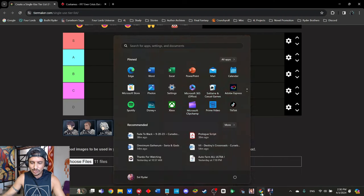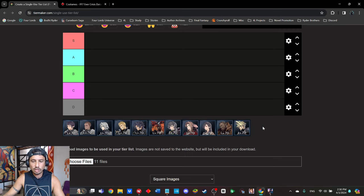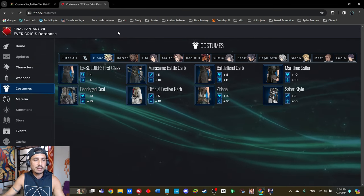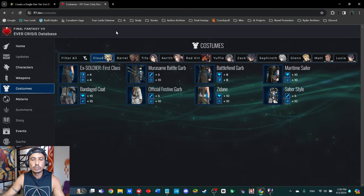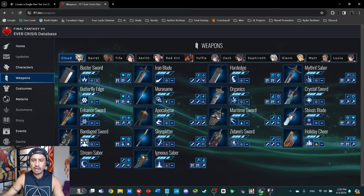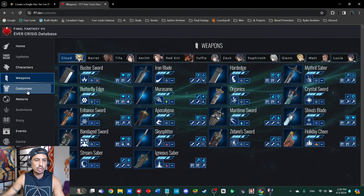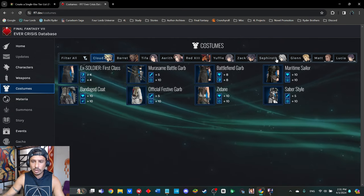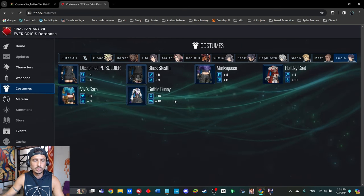I'm going to use tiermaker.com — you can see all the characters down here. I'll go through them one at a time. I'll also be referencing finalff7.dev, a fantastic website for looking at each character's individual weapons and costumes. It's a great resource and I really appreciate the people who put it up.